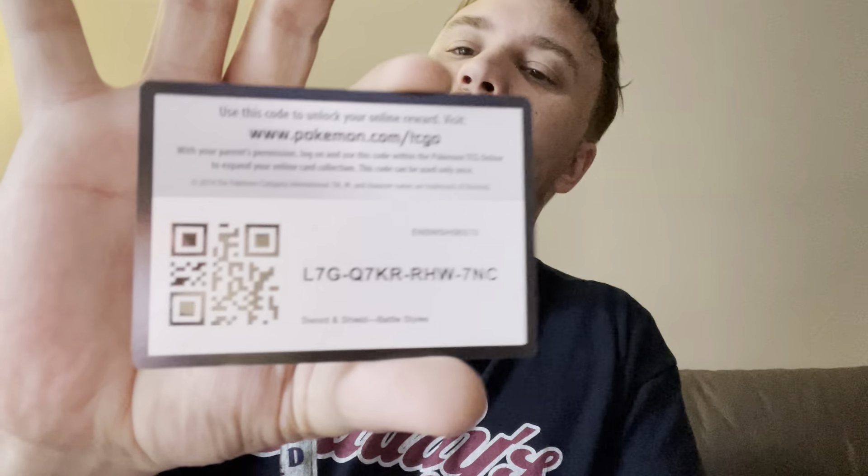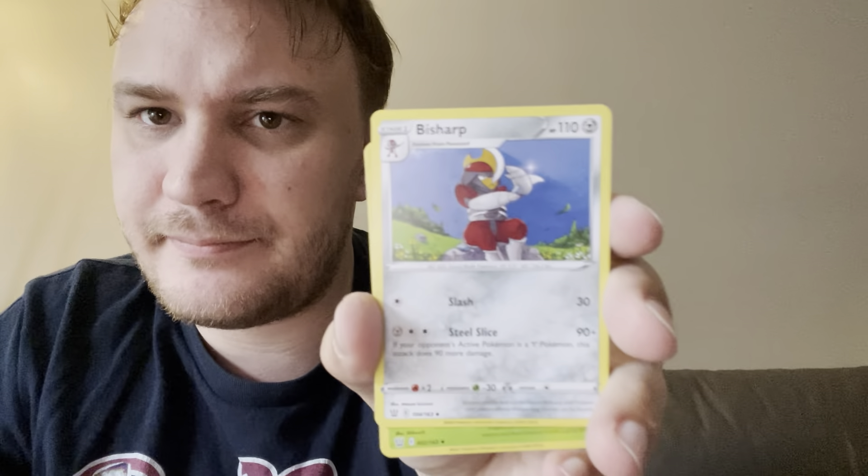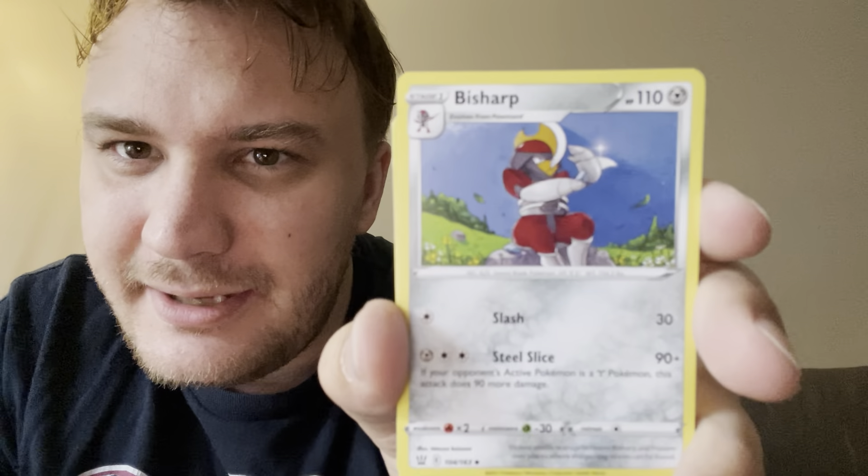Okay, pack number four. Code card, one two three four. We've got steel energy, Cheryl. We've got Bisharp — it's pretty neat. This set feels closer to the older age of Pokemon. Like that too — Weepinbell, that's rad.